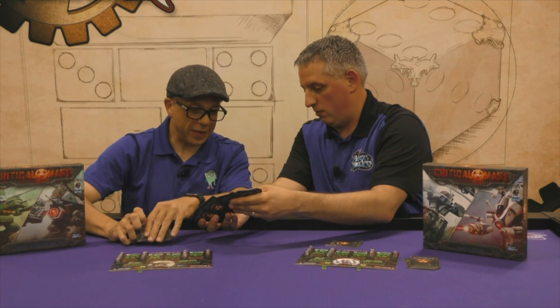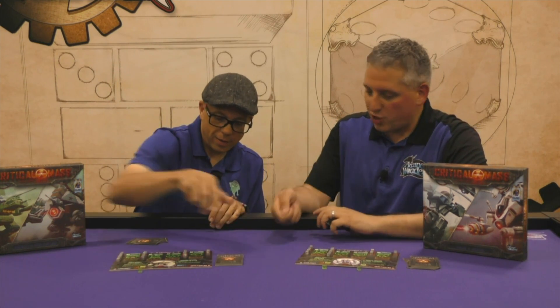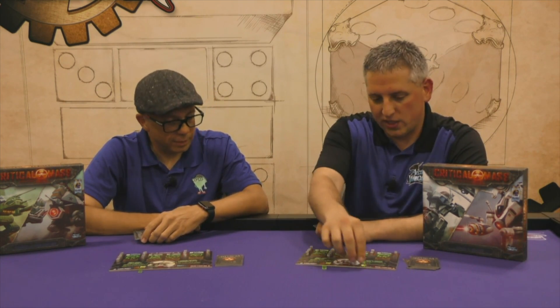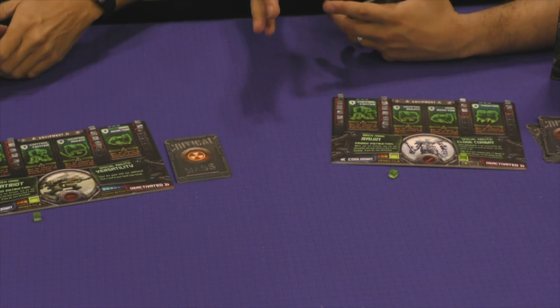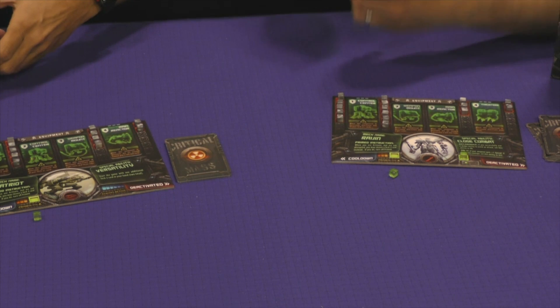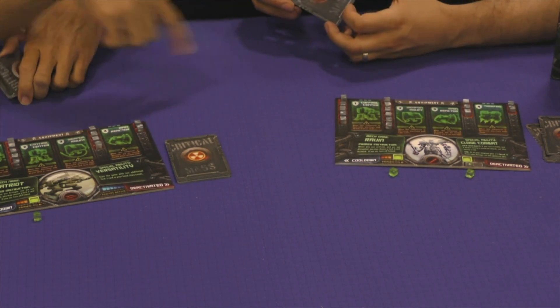My special ability is close combat. If I successfully use a dodge ability - like an invade card with dodge - I set my close combat ability on by placing a cube on it, and all my weapons gain plus one speed. Speed is a big deal in Critical Mass: when you play a card, its speed determines whether the attack happens. If I play something faster than you, I would disrupt you and your attack wouldn't occur.